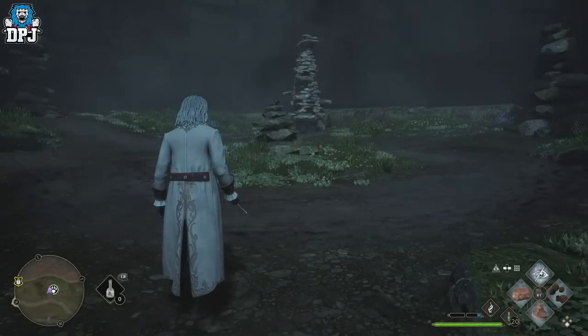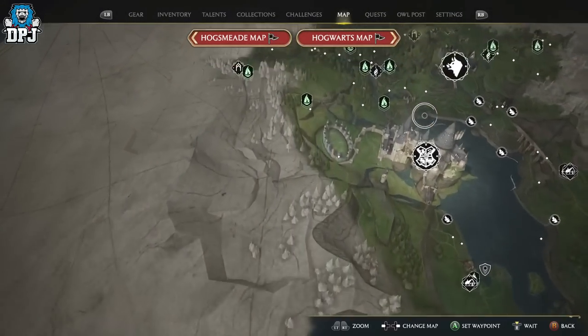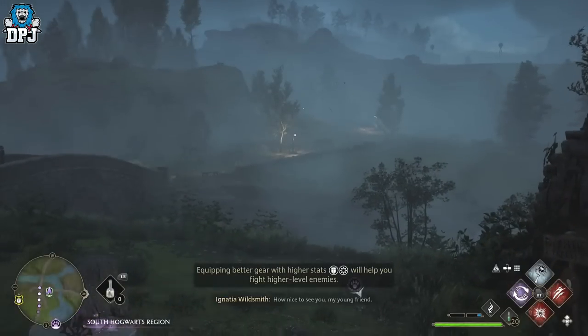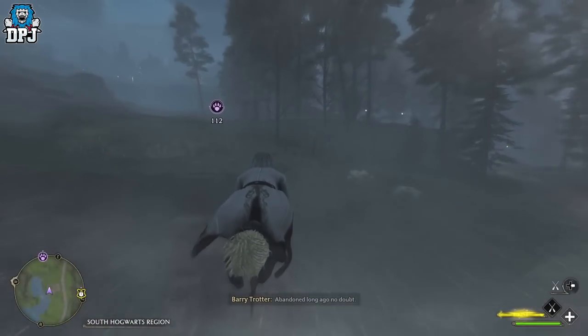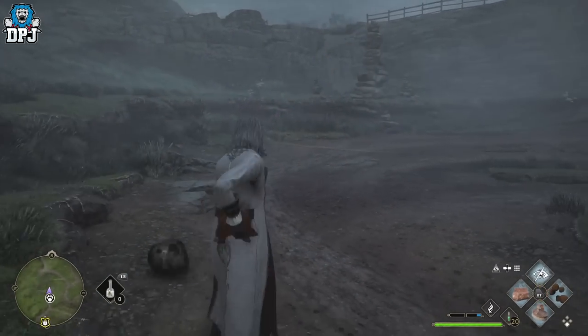Once you're happy and you've caught them all, simply go into your map and skip time once — that's it. From here, make your way back to that first den, and lo and behold, all of those Puffskins will have respawned. So we go back up to this one, travel back to that den, and you'll see that all of these little fluffy beasts have all respawned. Meaning you can simply fly back and forth between these dens, skipping time once per instance of farming both, and all animals will have respawned. It really is that crazy — by far the quickest method in earning money in this game.